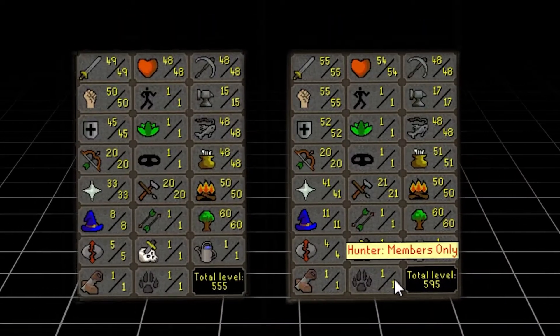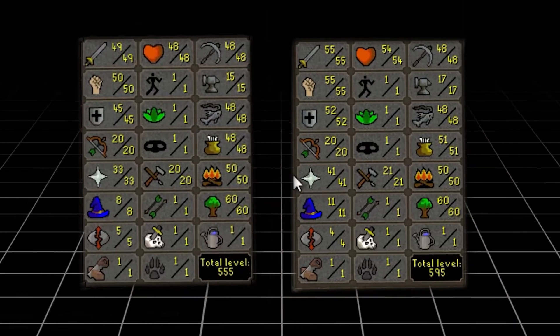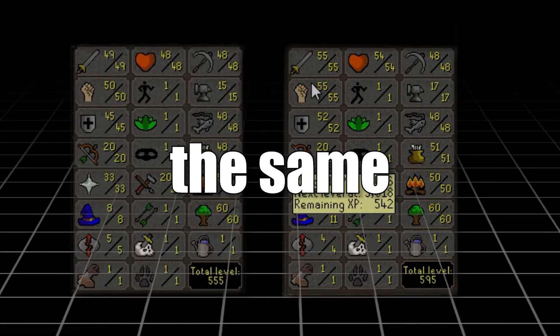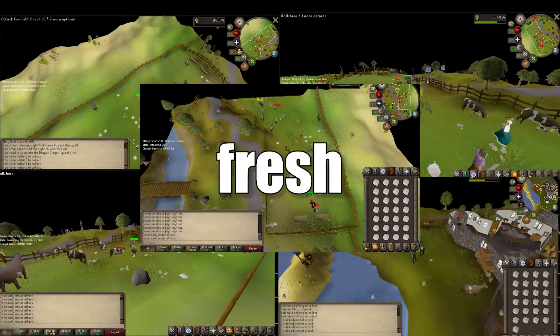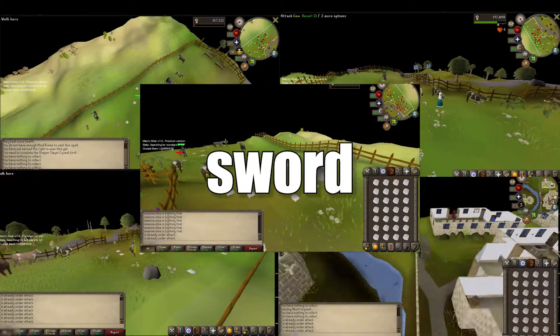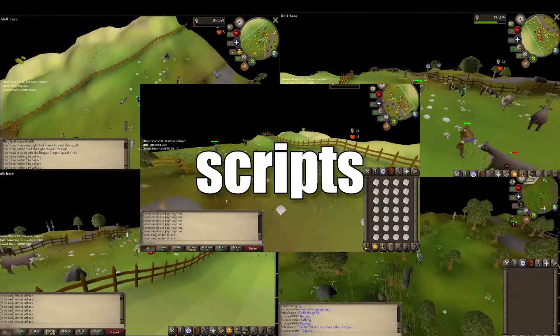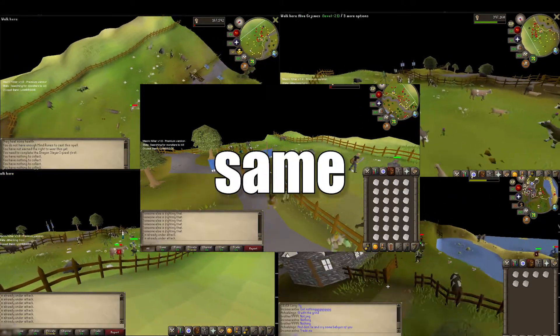I used aged accounts with human-like stats and gameplay history to mimic a real player. Both accounts had more or less the same stats, and I used a full gold-trimmed set to look rich. No fresh accounts, no obvious bot patterns, no training with just a sword — just seeing how safe these free scripts really are. Both used the same proxy provider and same breaks. The goal? See how high they could go before getting banned.